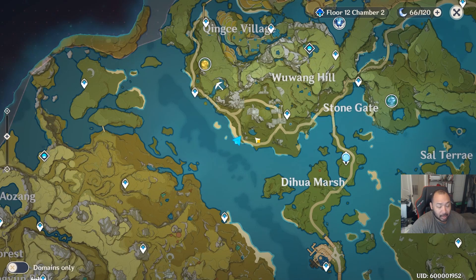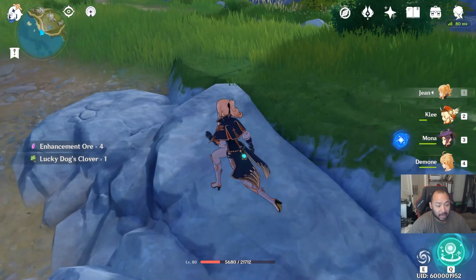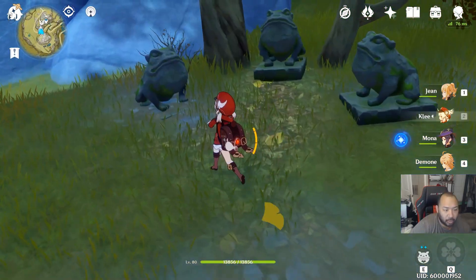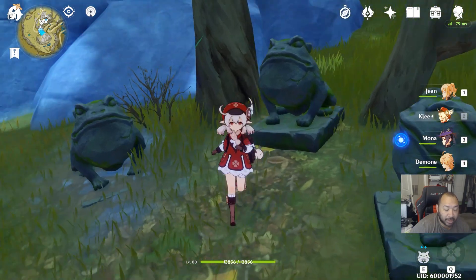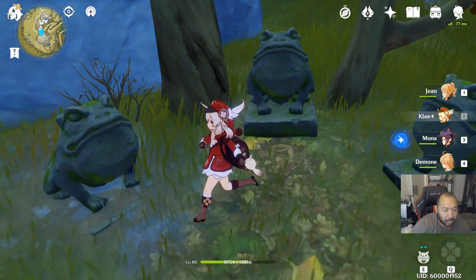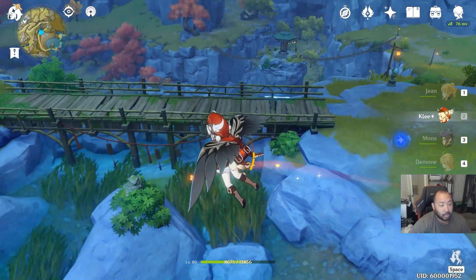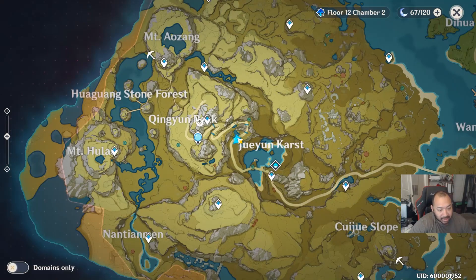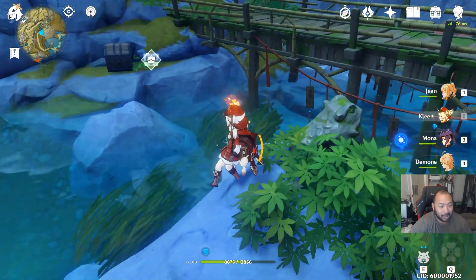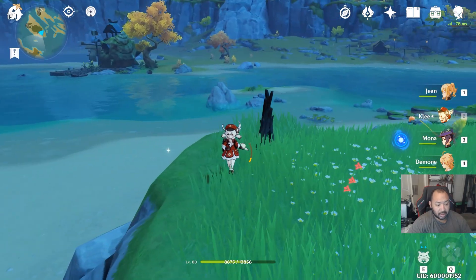This next one is an invisible chest that I definitely missed — you can find it right along the coastline northwest of Hua Marsh. Make sure you move around because the loot will also be invisible. Another one you might have missed is a mineable chest right here next to the frogs, and there's another mineable right behind the bridge itself.